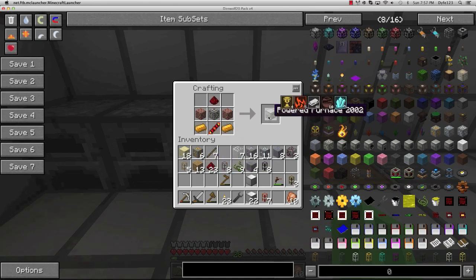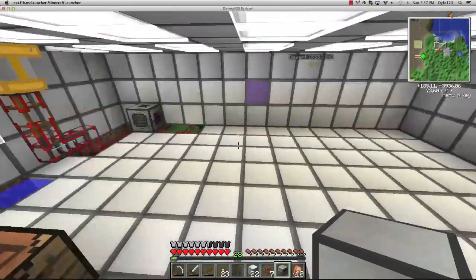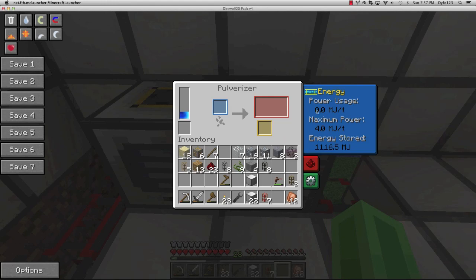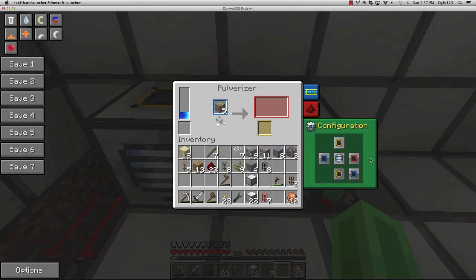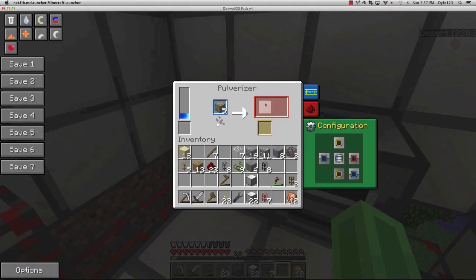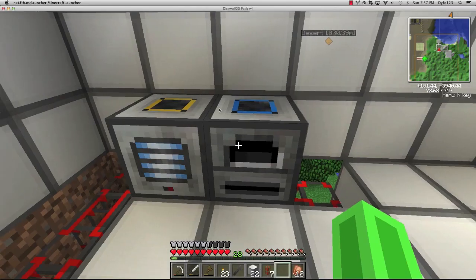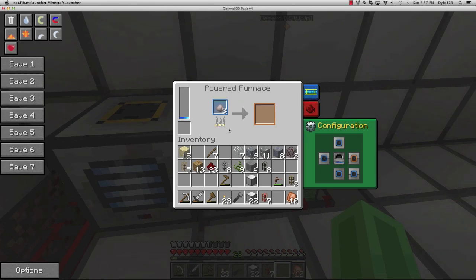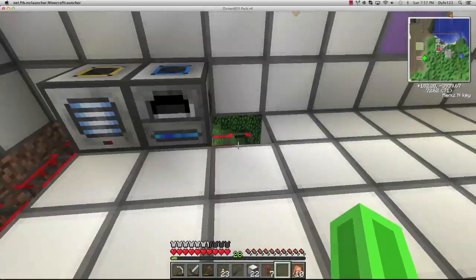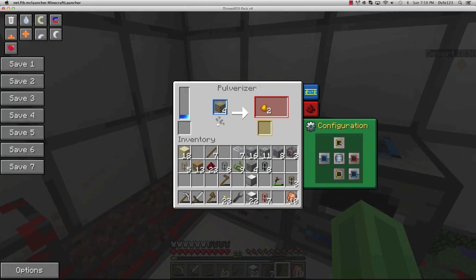What makes Thermal Expansion a lot better than IndustrialCraft is the color-coded side configuration. If we go into this setting and start up some copper - red is the output, so it'll output what it makes into any adjacent inventory. The powered furnace input is blue so it accepts all the stuff the pulverizer creates. This means pulverized iron automatically moves from the pulverizer over to the powered furnace for smelting.